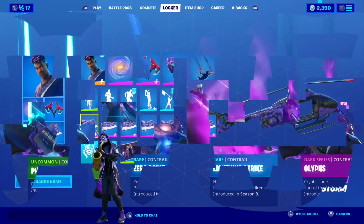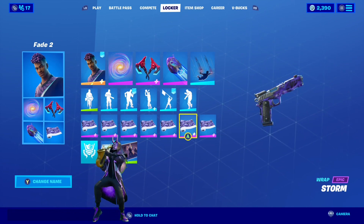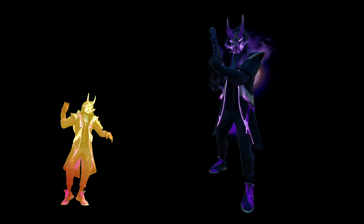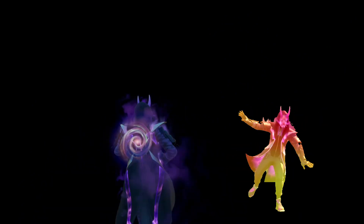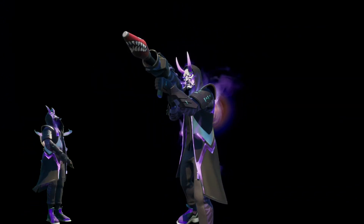Wrapping up this combo, we have Storm, which is also from Season 9. I've used this epic wrap a couple of times, both with my combo for Antidote and with my combo for Fusion. Unlike a lot of animated skins, it isn't overly bright, but it still gets some occasional flashes of lightning beneath the stormy purple clouds. If I didn't know better, I'd say this wrap is actually part of Fade's standard set. It's a great way to top off this combo.